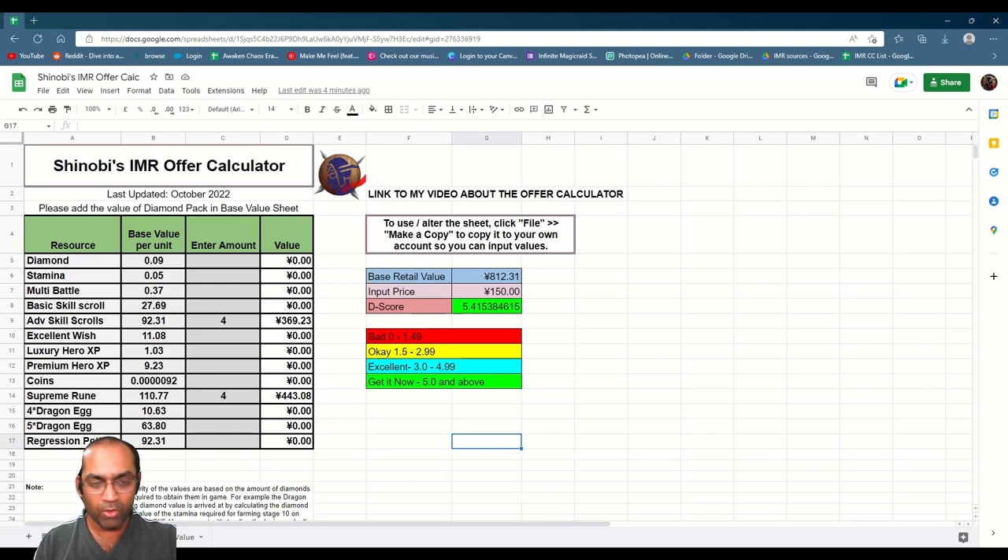This is the calculator I have made. Please feel free to use it, download it to your device, and share it with others. If you display it in your own videos, just mention my name. If you have any suggestions or want me to change the calculator in some way, please let me know — it will help me improve it. If you want me to add other resources, please suggest that and I'll work out the diamond value for them.